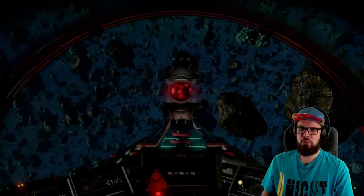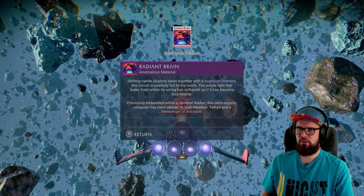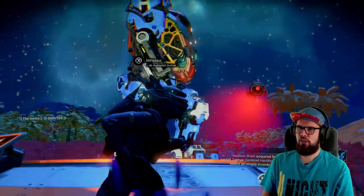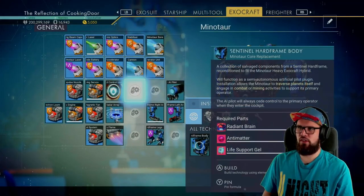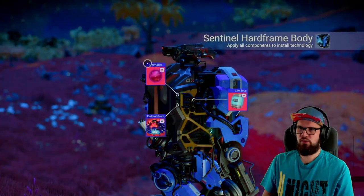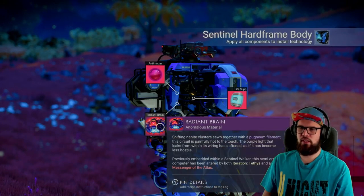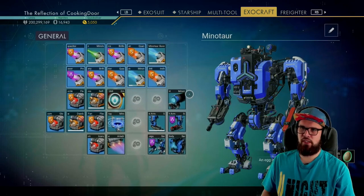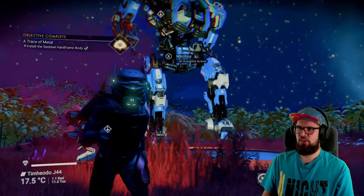You'll find that the Messenger of Atlas appears before you. Open up your starship communicator to communicate with it. Select present the hacked brain, and you will receive the radiant brain. You will now be tasked with installing the sentinel hardframe body. Summon your exocraft, choose an empty slot, and install the sentinel hardframe body. This will require one antimatter, one life support gel, and the radiant brain you just unlocked. Once the sentinel hardframe body is installed, it will also act as an artificial pilot plug-in, so you can choose to dismantle the Minotaur AI pilot if you'd like.